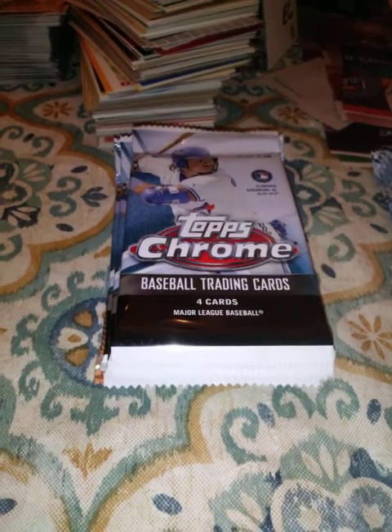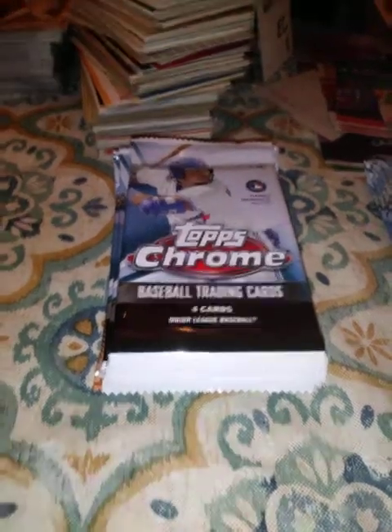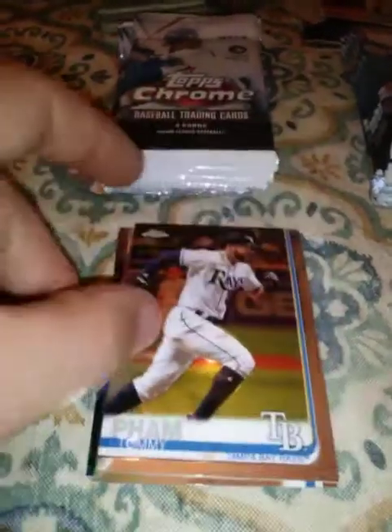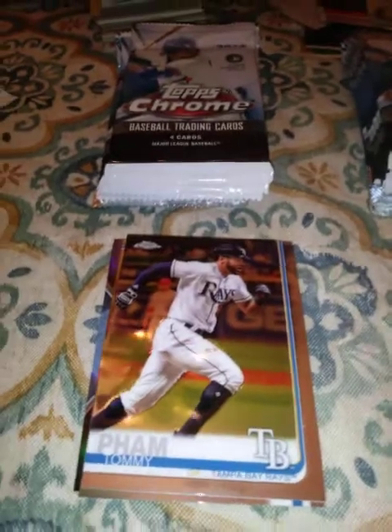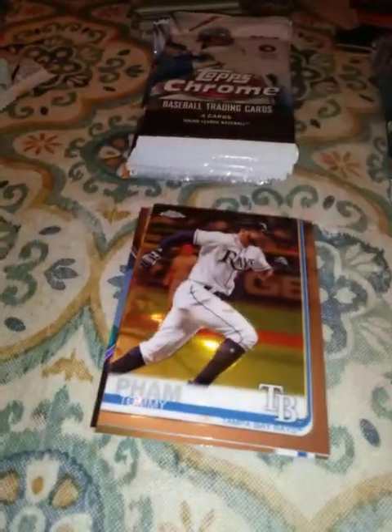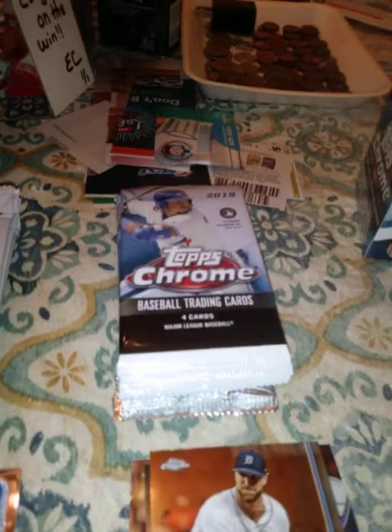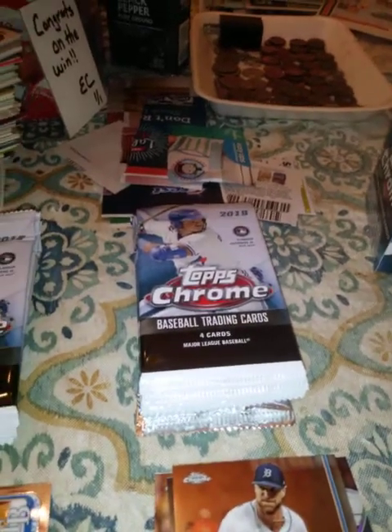Okay guys, second pack on the left. Tommy Pham. Jeff McNeil rookie refractor — pretty good card, not one of the big four but still a good card. Zach Greinke. And Brandon Lowe rookie card. Now for the second pack on the right.